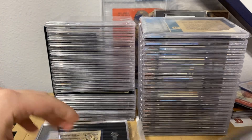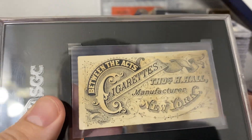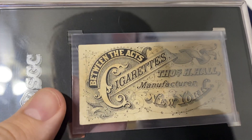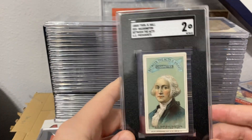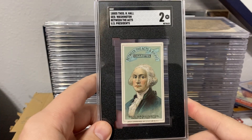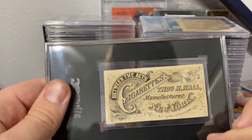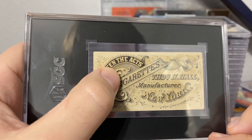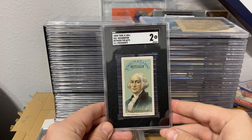This one I saw the grade already. You can see there's a tiny bit of paper loss on here — I'm trying to remember where it was. It got a two. I thought this was a really clean-looking two. I bought this one raw hoping it got a three, but I definitely agreed with that two grade — still a nice two. There's the paper loss right there — still looks sharp though.